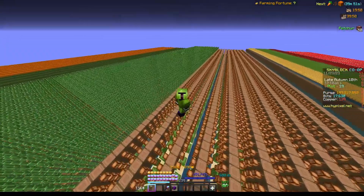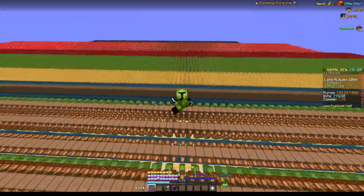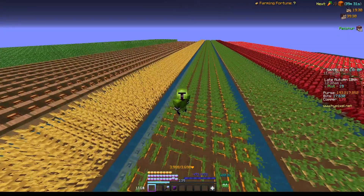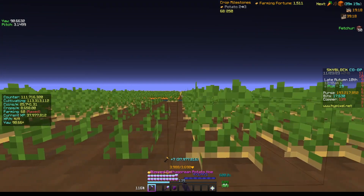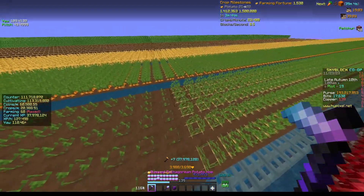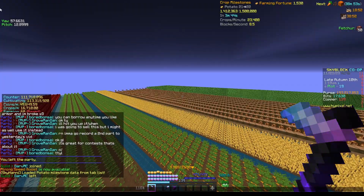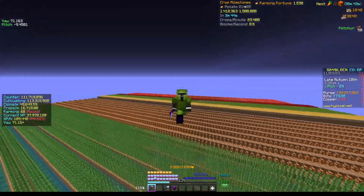I'm going to start out this tutorial with the biggest and most important thing about this farm: the mods that are basically required in order to farm it well. They're not quite required, but if you don't want to use mods, you have to switch to 1.12 every single time you want to farm. In 1.8.9, you're going to be missing the last one or two crops every time without the Patcher mod. I will link that in the description, as well as SkyHanny, which gives you a much better yaw and pitch than any other mods I know of.